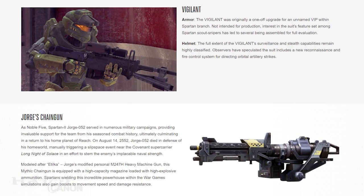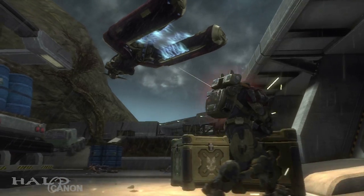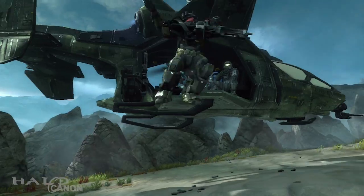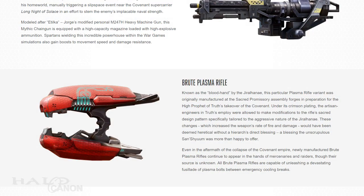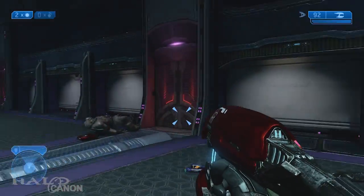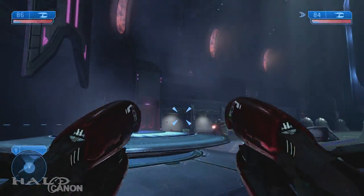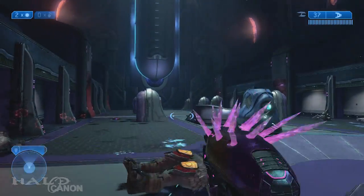Moving forward, we take a look at two special REQ weapons coming to Halo 5. First up is George's machine gun known as Etilka — Hungarian for noble. The modified M247H heavy machine gun fires explosive, high-capacity rounds while giving the user a speed boost and damage resistance. The second weapon is the Brute Plasma Rifle. These modified rifles were crafted in the Sacred Promissory on High Charity for Jiralhanae forces, specifically at the request of the Prophet of Truth. They feature more damage per shot and a higher rate of fire, but at the price of overheating faster. Post-war, newly manufactured Brute Plasma Rifles have been appearing in the hands of Mercs and Raiders, their source currently unknown.